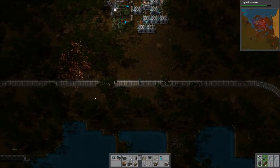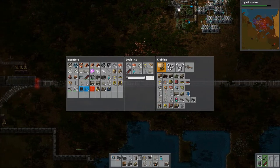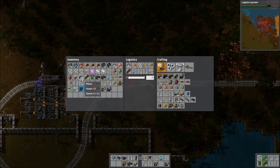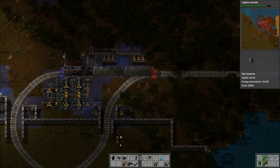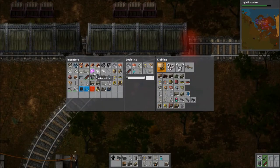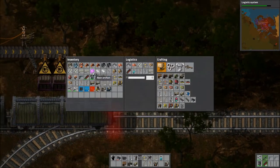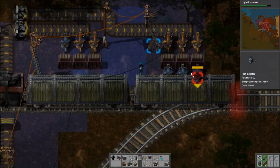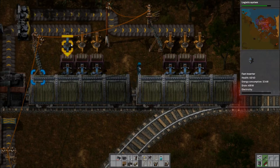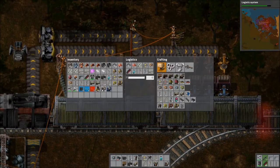We're almost ready to get this show on the road. All the inserters have been crafted. I need to store a lot of this old, outdated stuff in a chest. Also, I heard a rumor that the game likes to eat your alien artifacts when you reload saves if they're in your inventory — there's 91 right now, so we'll keep track of that.